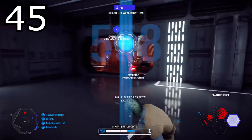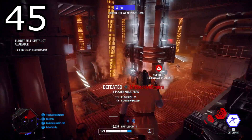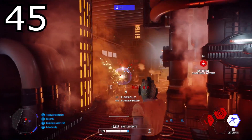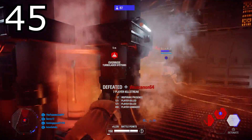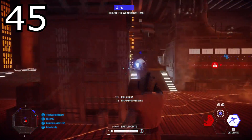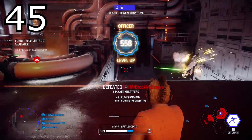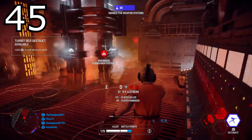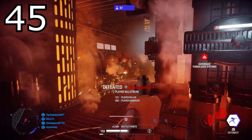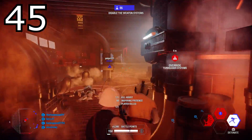Tip number forty-five: strafe while shooting at an enemy. A lot of new players are standing still or running in a straight line towards me when trying to shoot — this makes the easiest kills for your enemy. If you're in a blaster shootout with someone, try to strafe left and right with your character on the left analog stick, or with D and A on PC. If you can strafe and still land shots, it makes you very hard to kill and your survivability will be much better.